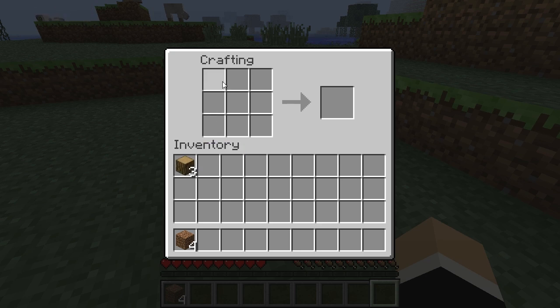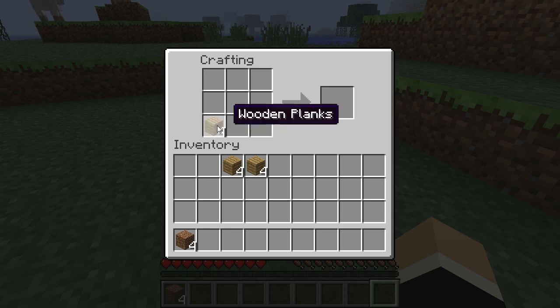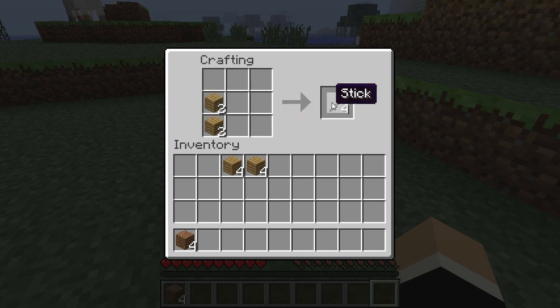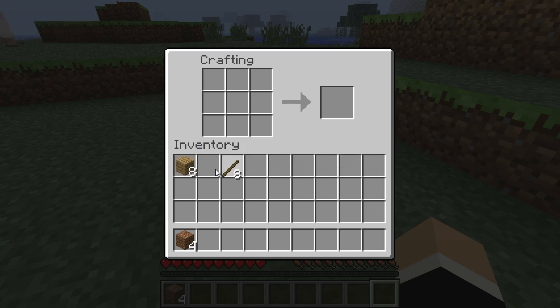You've got a 3x3 square instead of a 2x2 square now, and that gives you more options and more items that you're able to craft. Using the wooden planks, put one in there and one in there, and then you'll have the option for sticks — so we select that and now you can see we've got 8 sticks. You can also stack things up — if you've got two piles of wooden planks, drag across and you've got 8 planks there.